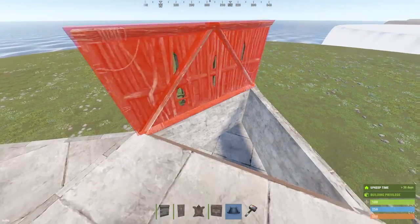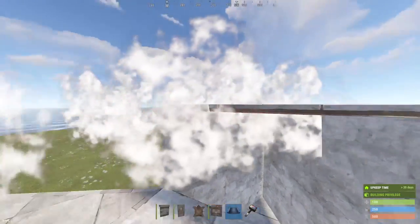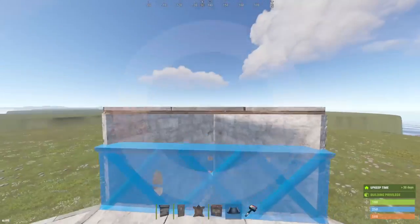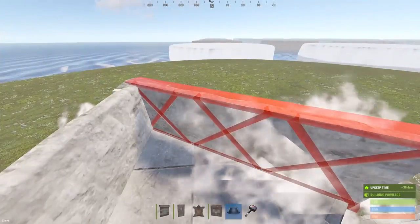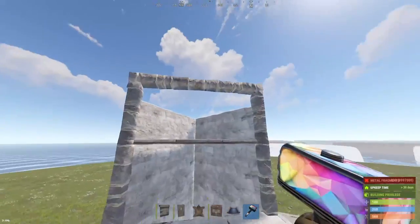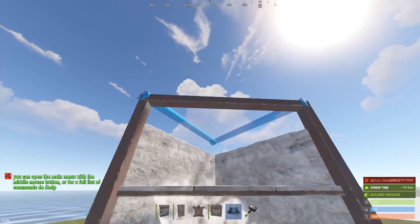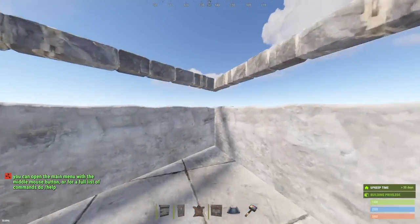And then we're just going to cap this off with a door up here, also creating our quarter wall peek down into our shooting floor. You're going to need these triangles here — they're very important for later on when we're doing our roof.